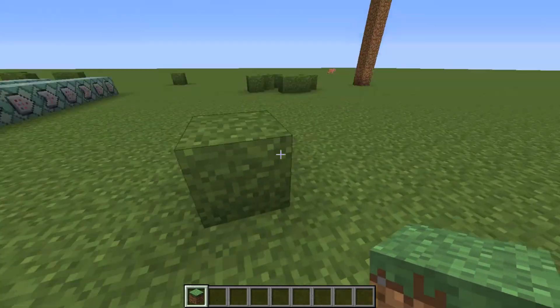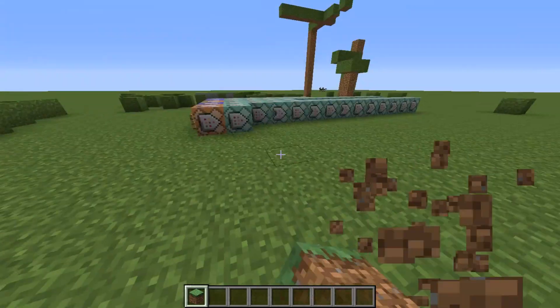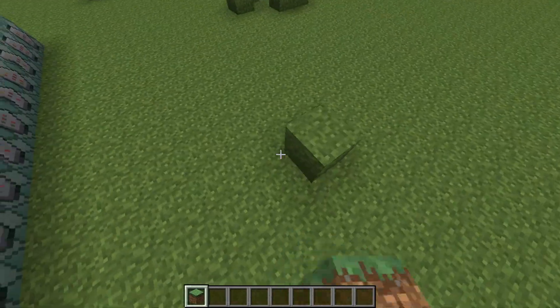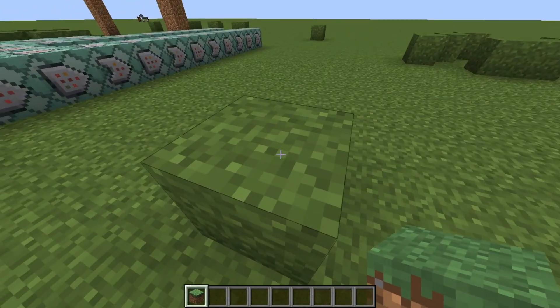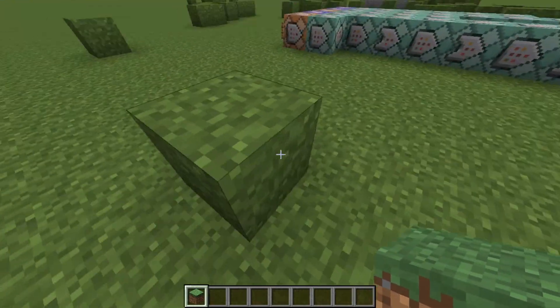When I spawn the silverfish that creates a moving block, basically it will summon an area effect cloud. It will just detect if I'm on the left of the area effect cloud, and if I am, it's gonna clone the block inside the area effect cloud to the right, and so on for every single direction.